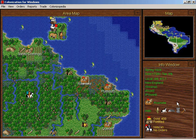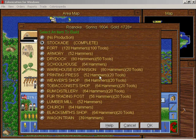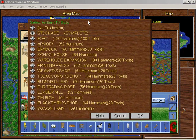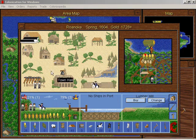Hello friends and welcome back to Let's Play Colonization! Roanoke has built its stockade and is now going to build a lumber mill. That's something every town needs really — it'll double our efficiency at the carpenter's shop.